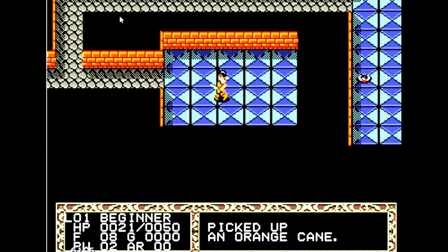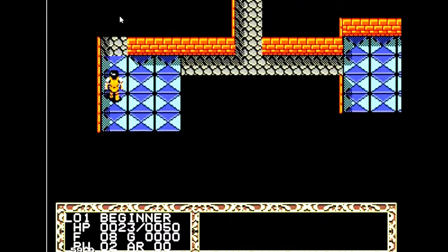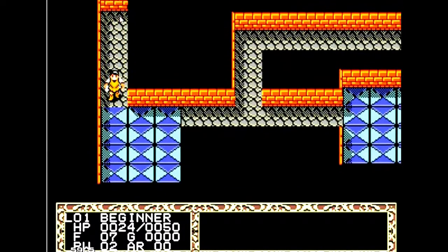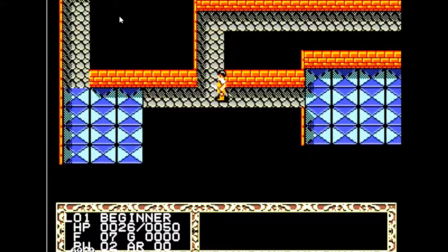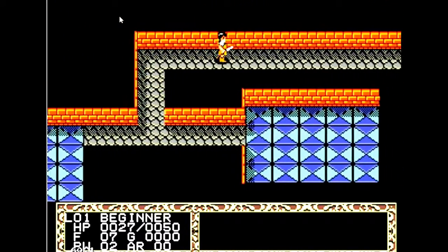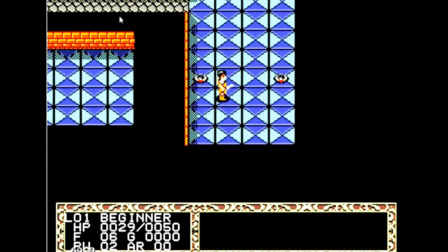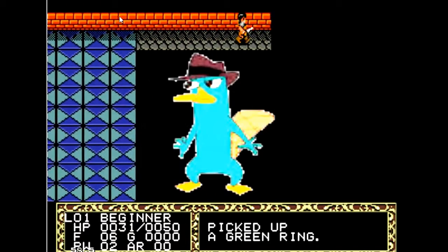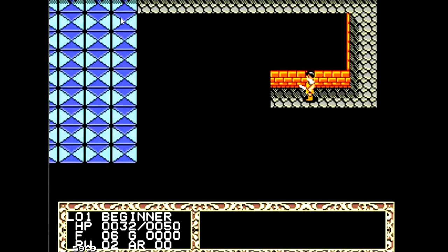One thing that really annoys me about this game is the bats. When you kill those winged one-eyed things, it says 'the bat has been killed.' It's not a bat. Whatever it is, you can call it a lion, a tiger, even call it poop — heck, call it Perry the Platypus. But don't call it a bat. It's a one-eyed thing.